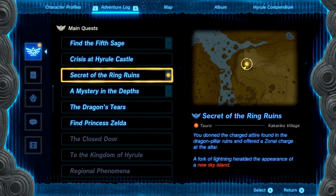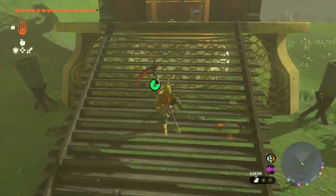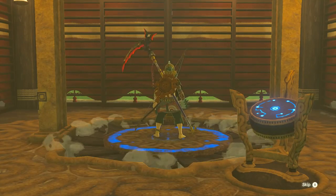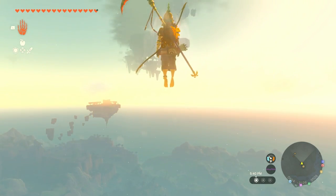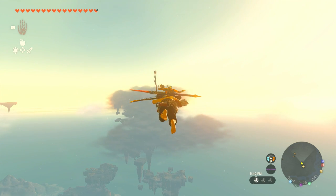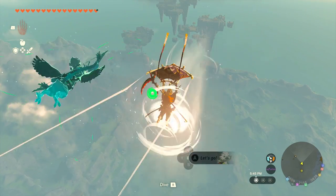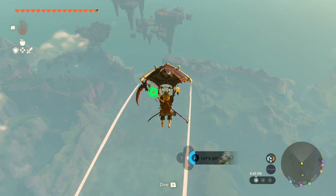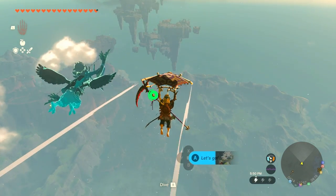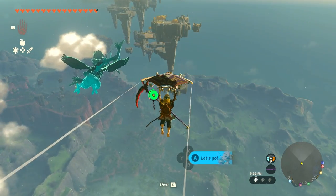A fork of lightning heralded the appearance of a new sky island, and that's what we're after right now. Hopefully it opens the way to details on the fifth sage. We'll just use this launch pad to get straight over there — it's straight ahead, not really that difficult to get to. We're heading over, hoping Tulan can help us make it across, one little bit at a time.